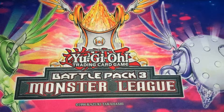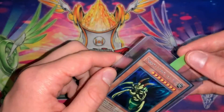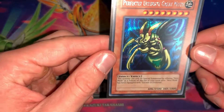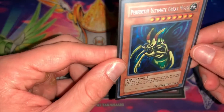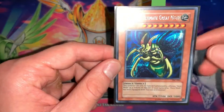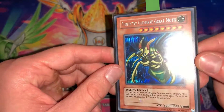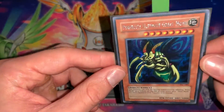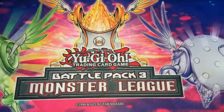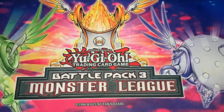This next variation is what I would call its own rarity — it is a Prismatic Secret Rare. As you can tell, it's Secret Rare with the little dots, but they are going horizontally and vertically. This is probably my favorite rarity; it's really, really nice. That is Prismatic Secret Rare.